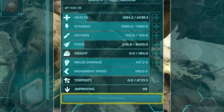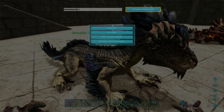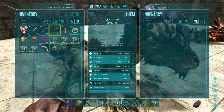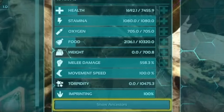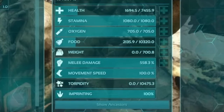We're going to pause the screen, run 'setimprintquality 1', hit the admin command button, and just like the first rock drake, this one is 100%. You can see the stats have improved — the health has increased, the melee has increased.